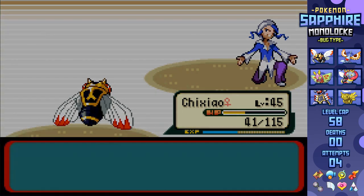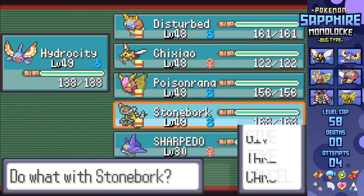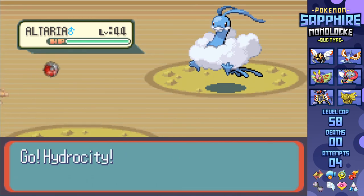Alright, six more battles: one against Wally at the end of Victory Road, the Elite Four, and the Champion. After training up my party to level 48, I'm able to run through the road and make it to Wally.